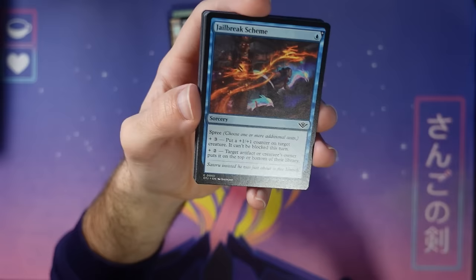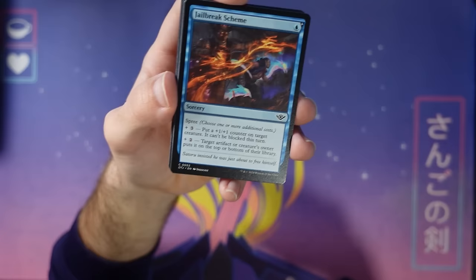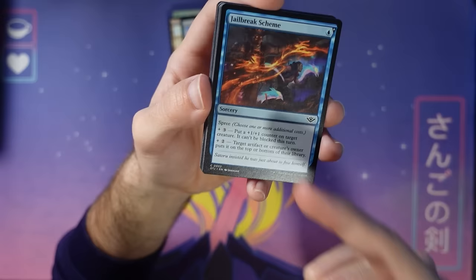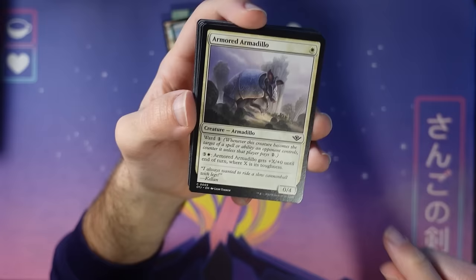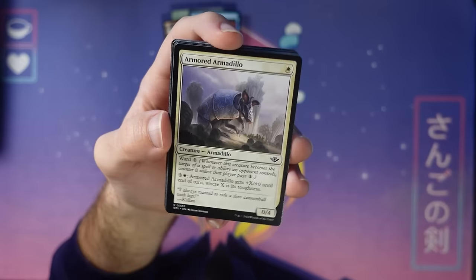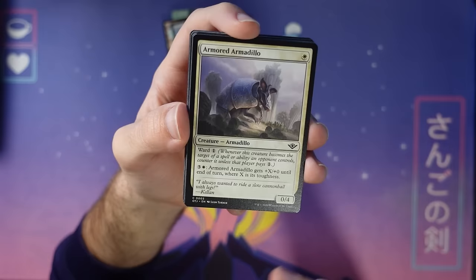Here's another Spree card — pretty good flexibility. You can pay three mana to time walk one of their cards, which is great. And if you want to give your creature a bit of unblockability, you can do that too. The bottom mode of three-mana sorcery Time Walk is a really big deal. Armored Armadillo — or as I like to call it, Armadillo — just a one-drop that can get in later in the game and slow things down. The format is a little faster but there are some cards like this to slow it down. In the blue-white deck, activated abilities on creatures are particularly great because you can put all your mana into them instead of casting a spell.